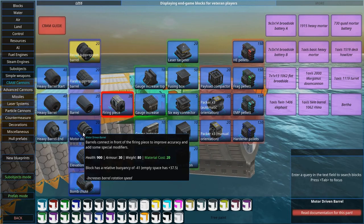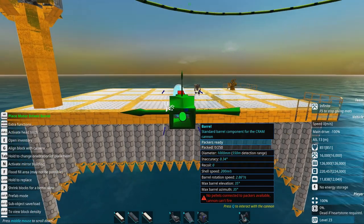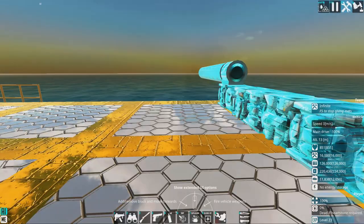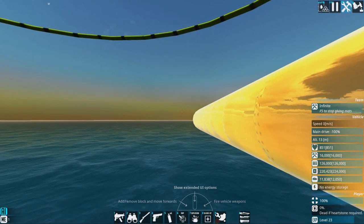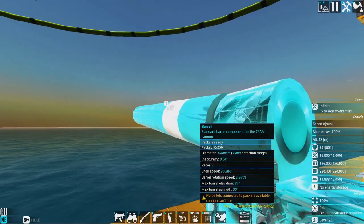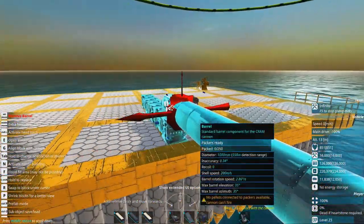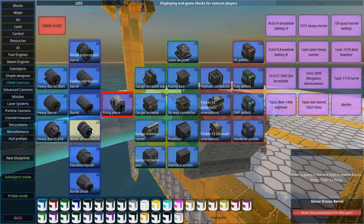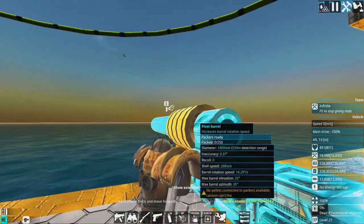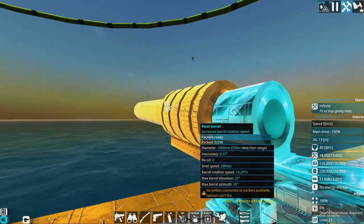To make the barrel move around, you can have a motor-driven barrel. Now you can see that the rotation speed is basically 3 degrees per second. But the thing is, we can still move it around in 35 by 35 degrees. If you add motor-driven barrels, the angles you can move it around don't change — the only thing that changes is the rotation speed, so you can move it around faster.